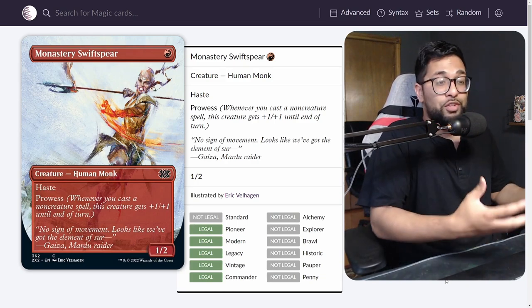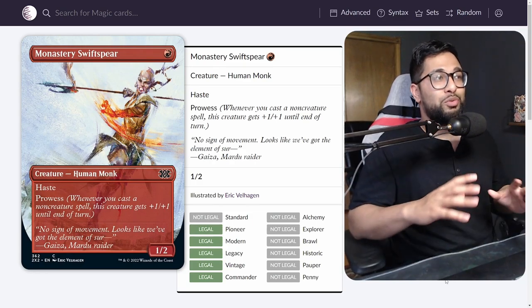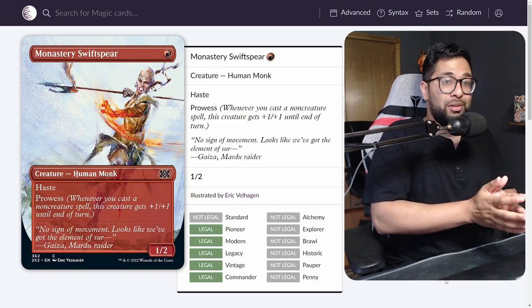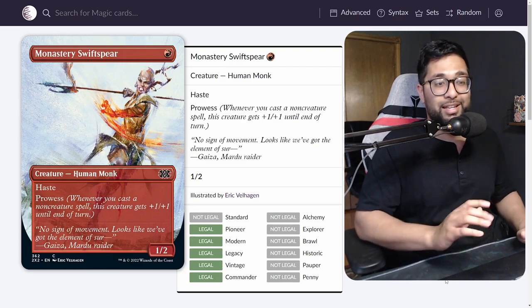Even though I'm excited for Swiftspear, Militia Bugler is actually what I'm most excited for personally. But Monastery Swiftspear is going to be across Pauper tables — and maybe on your side of the table — for the near future and as far as I can see.